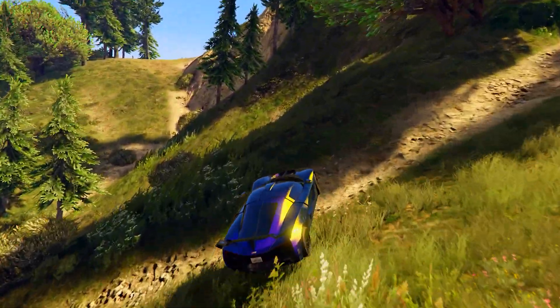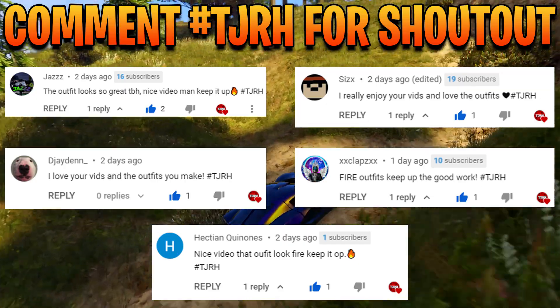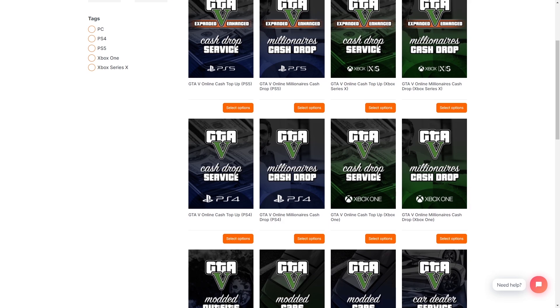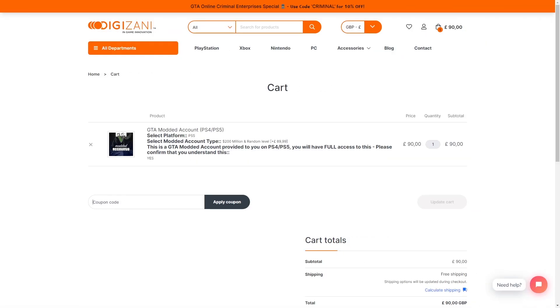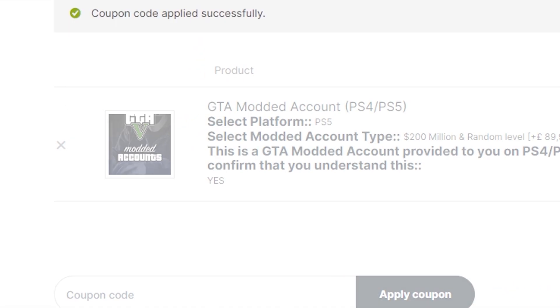Before we get into the video, shout out to all of these people on screen for commenting hashtag TJRH on my last video. Also, if you would like any GTA cash and rank services, be sure to check out Digizani — the link is down below in the description. Don't forget to use code TJRH for 5% off your order.